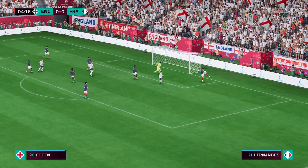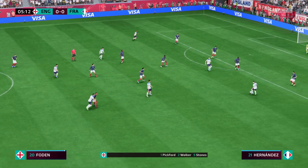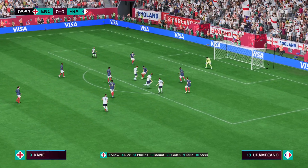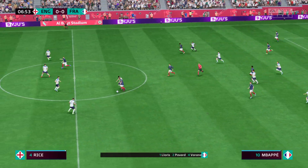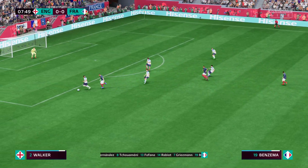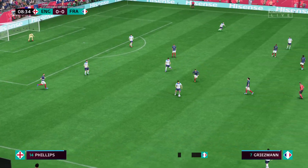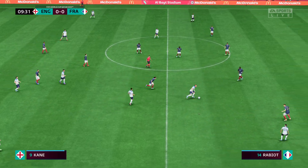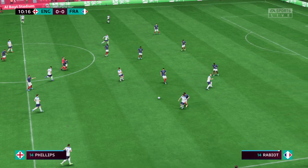The England first eleven: Jordan Pickford is the keeper. John Stones plays alongside Harry Maguire in central defense. Phil Foden plays with Raheem Sterling out wide, and the centerpiece of the attack is Harry Kane. For France: Hugo Lloris is the goalkeeper. Raphael Varane plays with Dayot Upamecano in central defense, and up front Karim Benzema plays alongside Kylian Mbappe.